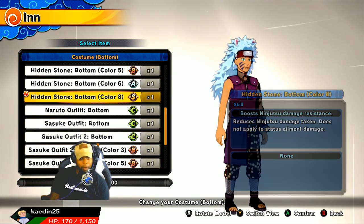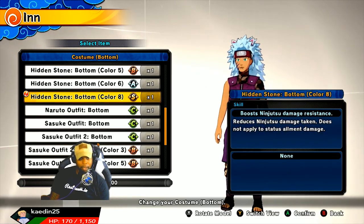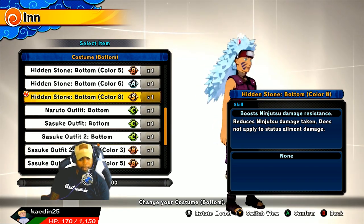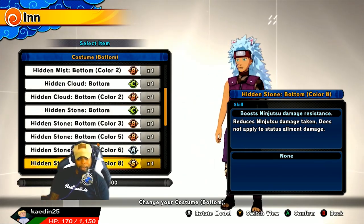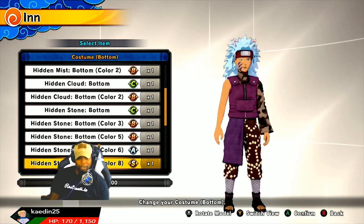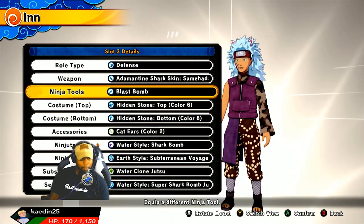Bottoms — yes we did. Hidden stone bottom, color number 8, and it matches the other one. Since the collect set here — reducing ninjutsu damage taken, does not apply to the status characteristics that it would give you or apply to you. But that's not bad. Color choices — I mean, it is from the hidden stone. So if you like that type of thing, that's all you, baby.